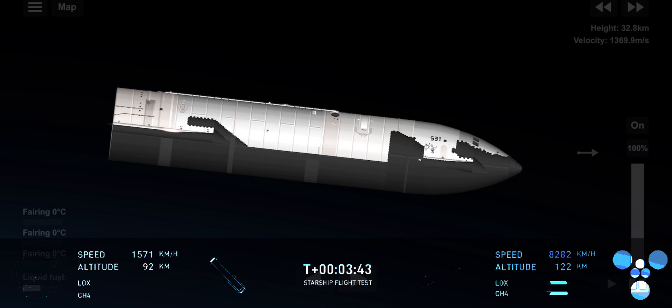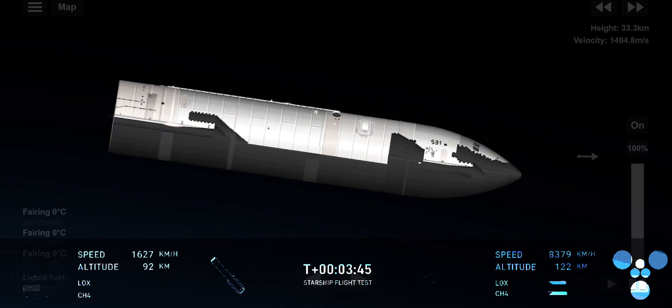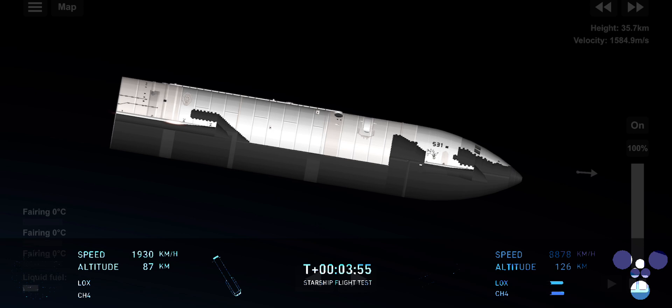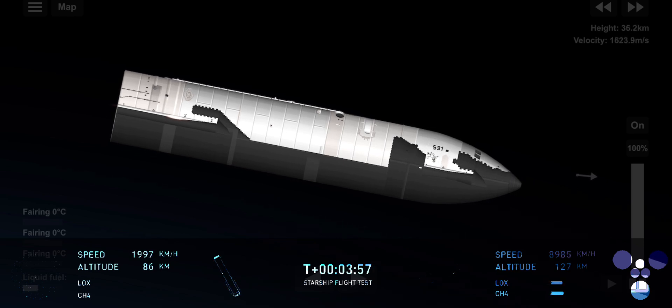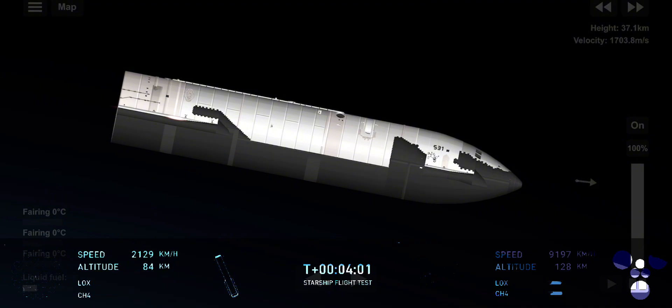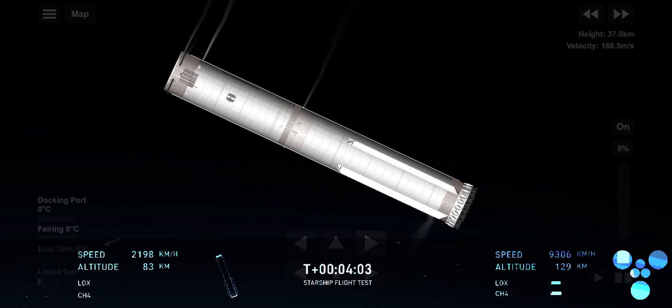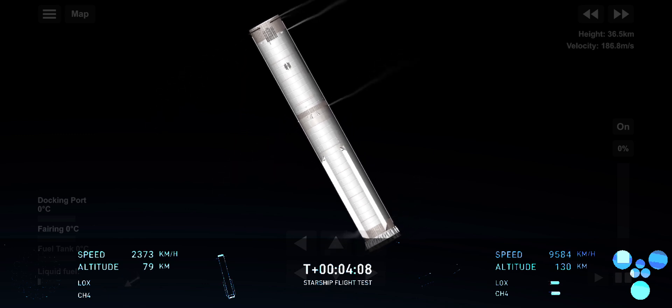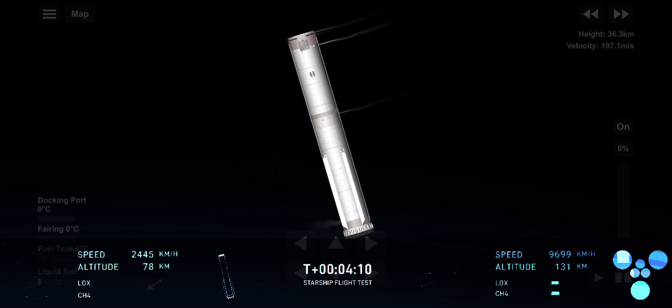We did hear the call-out: booster offshore divert. Unfortunately, that means we are no-go for the catch. Both the tower and the vehicle, as well as the operators on console, have been actively evaluating the commit criteria for that return to the launch tower. Unfortunately, we did not have a pass on those commit criteria, so we are no-go for tower catch.